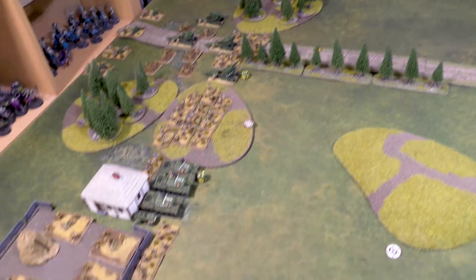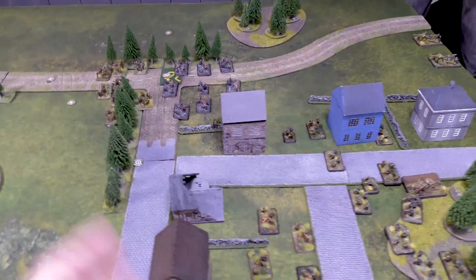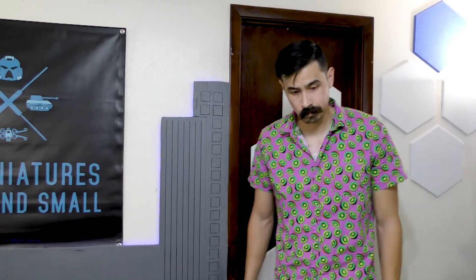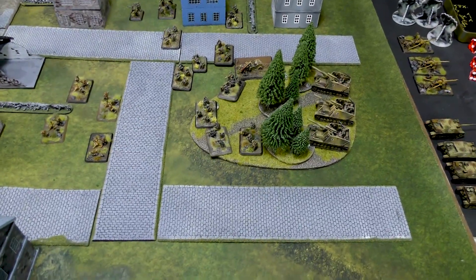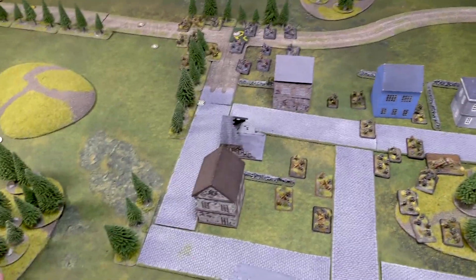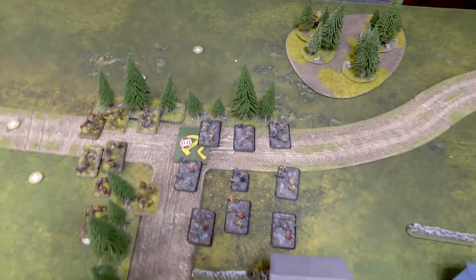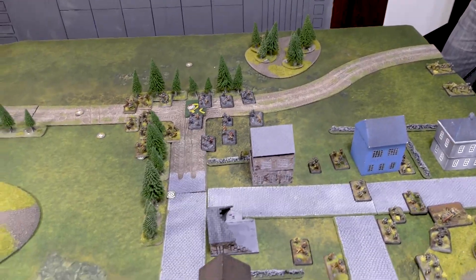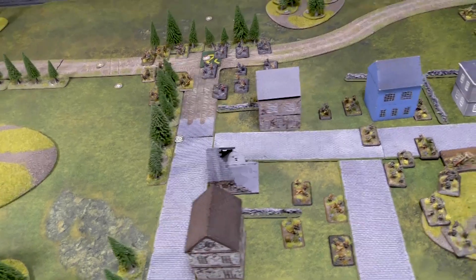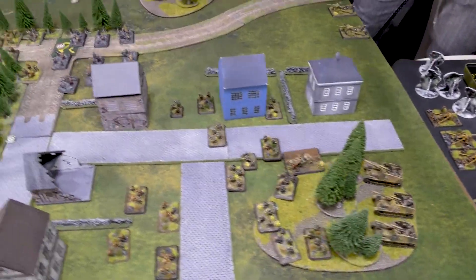We decided to play Dogfight as the mission — Germans are going to be defending, and we just kind of picked that thematically. Sean built kind of a defensive Berlin last-stand type army, and I have more of a salty infantry army. So it'll be really fun to put these against each other. Sean chose this table side to defend — he's got three feet of deployment zone. There are two objectives: Sean placed one, I placed the Soviet objective over there.